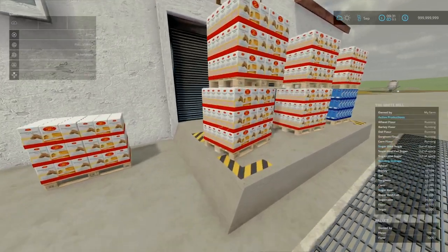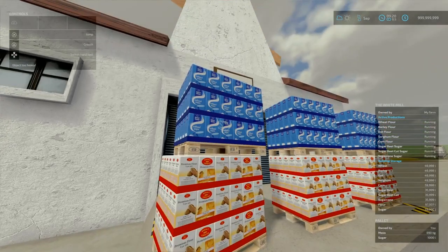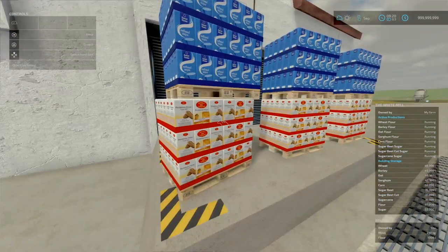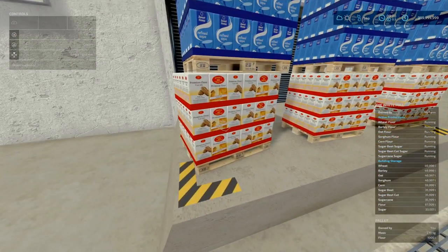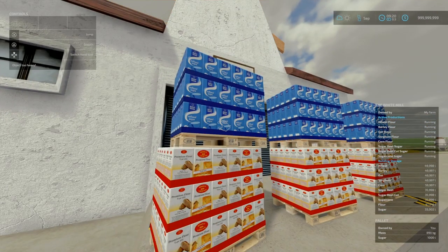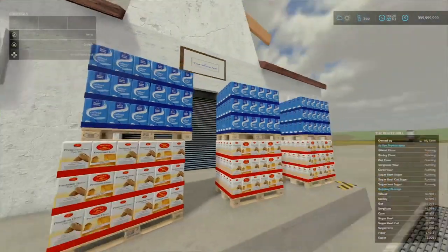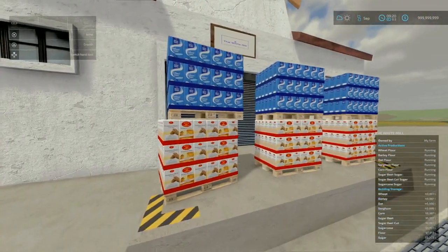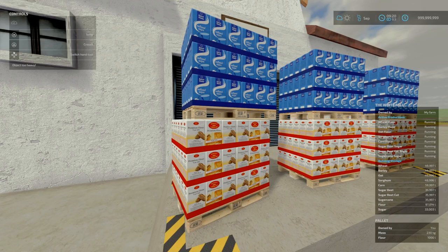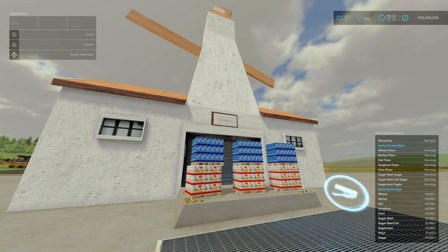Let's have a quick look at that. Without the liftable pallets mod, yeah, it's normal masses — the flour is 230 kilograms and your sugar is 809 kilograms. So at least I know it's compatible with the liftable pallets mod by Yoast. That is the White Mill by Deathspledge, 32.68MB to download. Definitely something I would use on my own farm and let's play series.